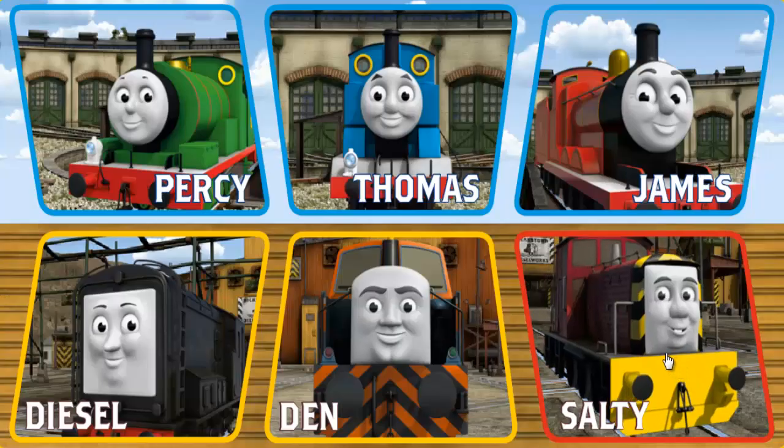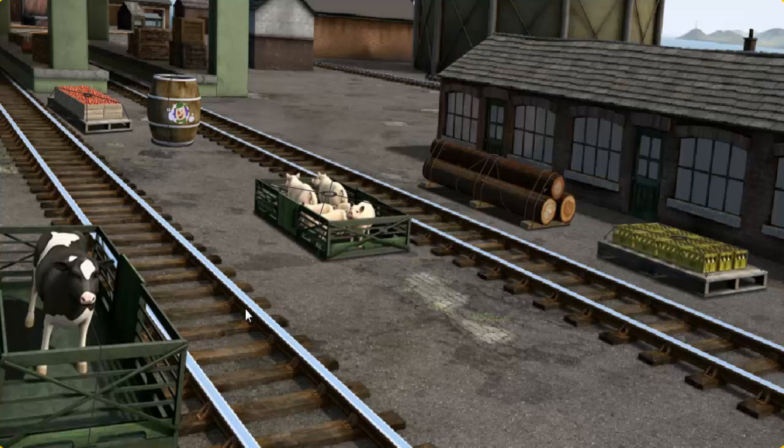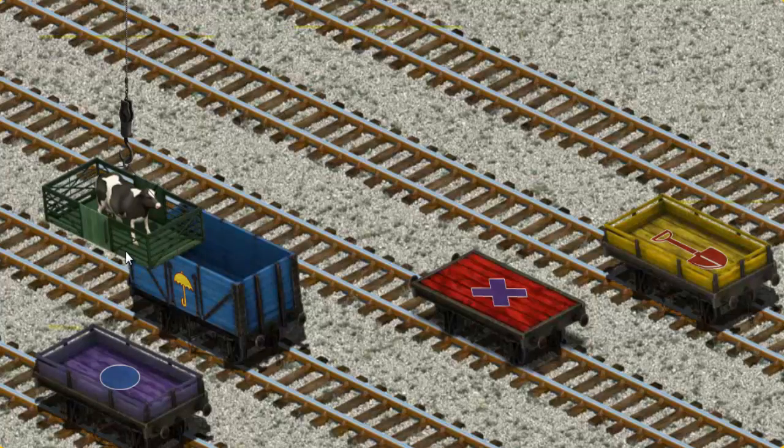It's a busy day at Brendham Docks. Thomas and his friends have many deliveries to make. Diesel must deliver the cow to Farmer McCall's farm. Help Cranky find the cow. Try again — help Cranky find the cow. Help Cranky find the red flatbed with a purple X.